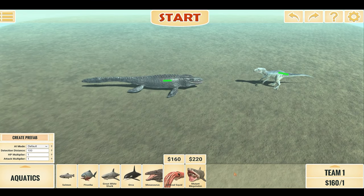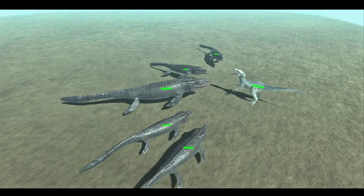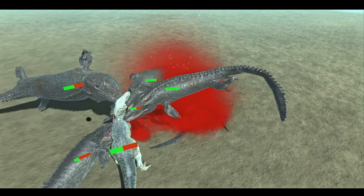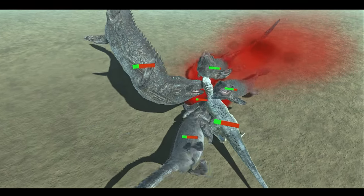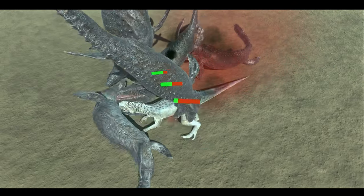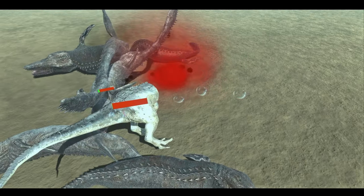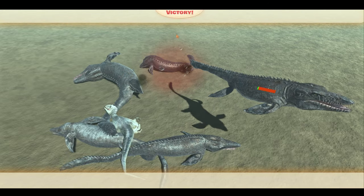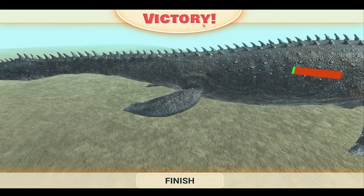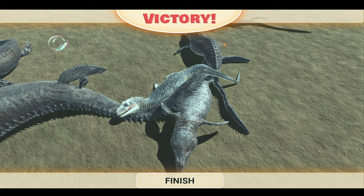Just for good measure, let's try five smaller Mosasauruses this time. They're doing damage pretty fast — there are so many fins attacking him it's hard to see if Indominus Rex will be successful. It looks like it'll be very close, and the Mosasauruses are victorious — with just one remaining, having about one sixteenth of its health left. So that's a very close match!